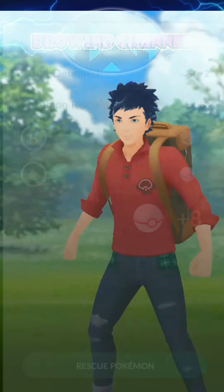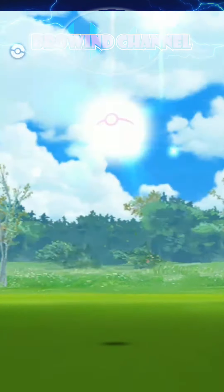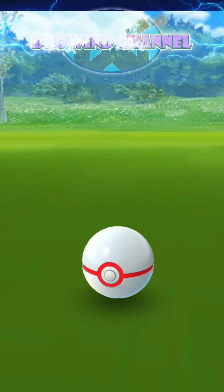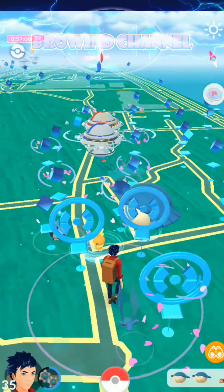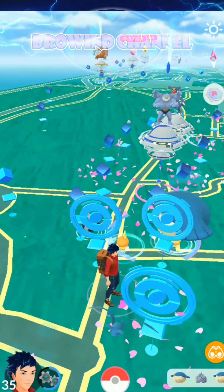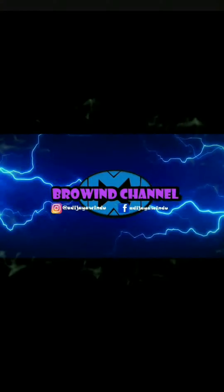For the last time, we go to the bonus round. I think it will be a Duskull — yeah, it's a Duskull! Just throw and it's great. Gotcha! Duskull was caught, and we got 210 XP — not too much, just a tiny amount. All right, that's it guys! Thank you for watching, don't forget to like, comment, and subscribe, and see you in the next video. Bye!